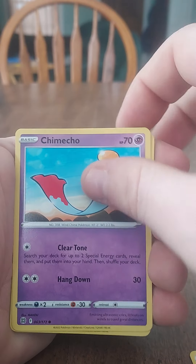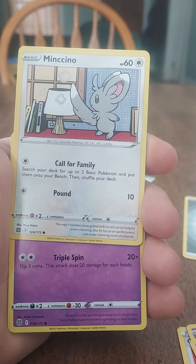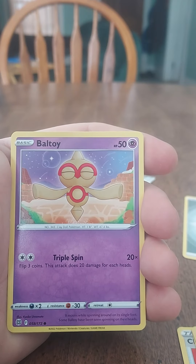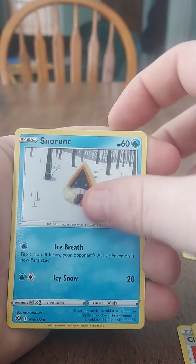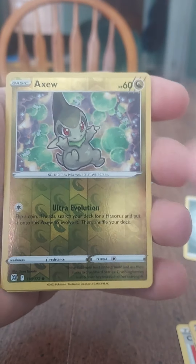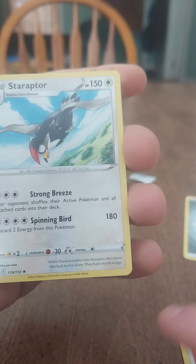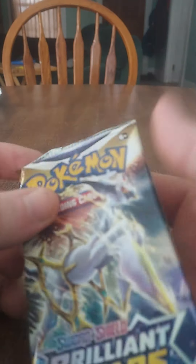One, two, three to the front. Guess the energy: dark energy, steel energy — close! On the front card we have Vibraeva. We have a Choice Belt — oh, we got a Floatzel! Look at that, that's pretty cool artwork, it came swimming under the water and stuff like that.